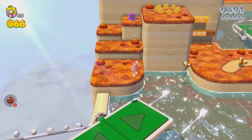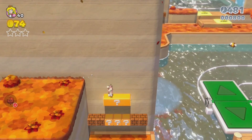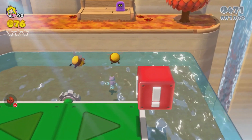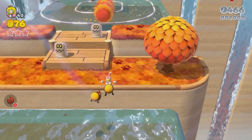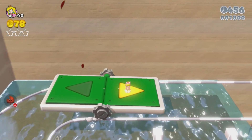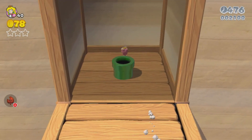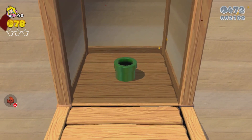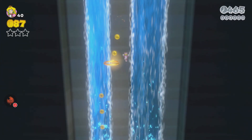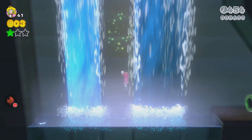You basically got to stand on these switchboard things. I've got the two best things in the game - a catsuit and a Tanooki suit. We need to get these switches by the way - they make the rows come active. For the first green star, once you get to the first cliff, jump when you see the opportunity and go down this pipe. Then you'll land on these donut blocks and just fall - I'm going to get the star. That's simple.